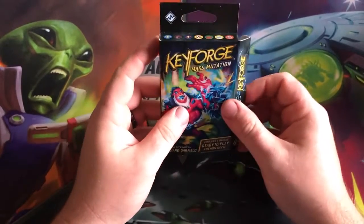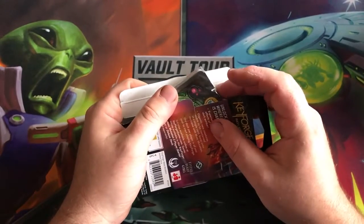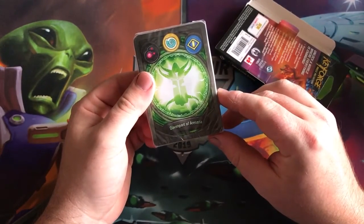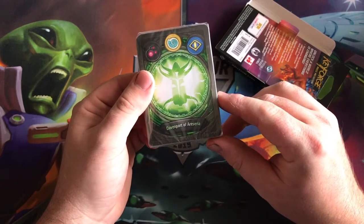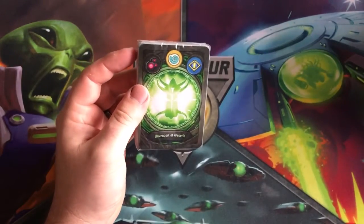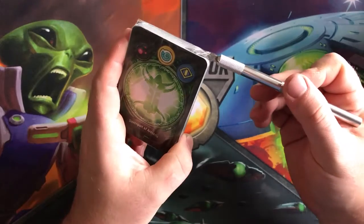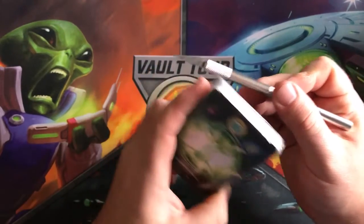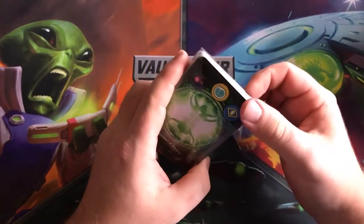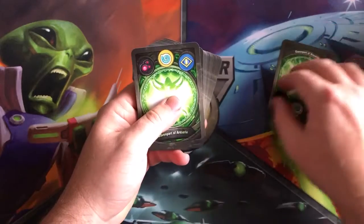I don't even know what I'm looking for in Mass Mutation anymore — the set is just so fun. I'm in it for the chase. We have Saurian and Sanctum. This combination in Mass Mutation is very capture-heavy. The Disc can still be very much a control house, so I expect this deck to have a lot of control elements but will lack the efficiency and power of Logos.